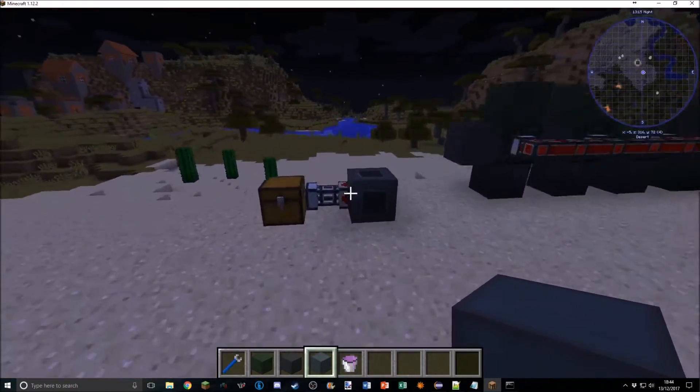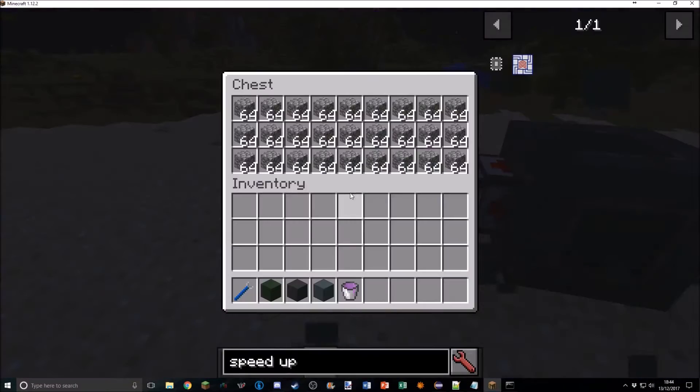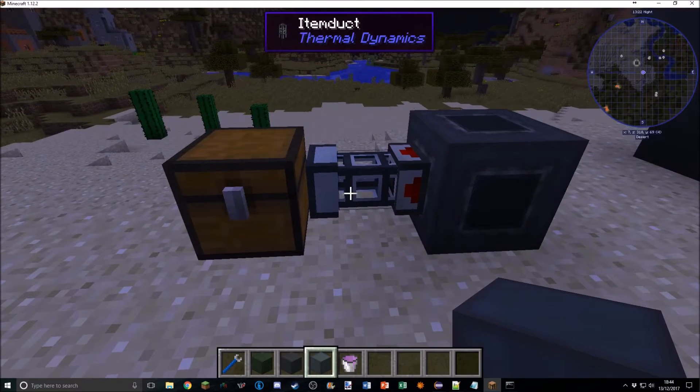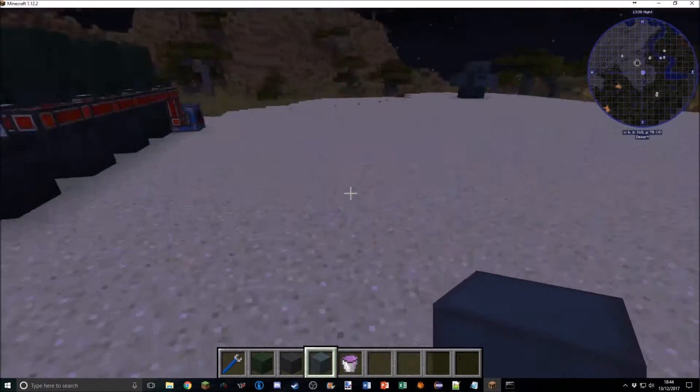The cobblestone generator is working again. In 1.11 and 1.12 it wasn't pulling out cobblestone properly, but now it refills correctly and you can use your cobble gen again.